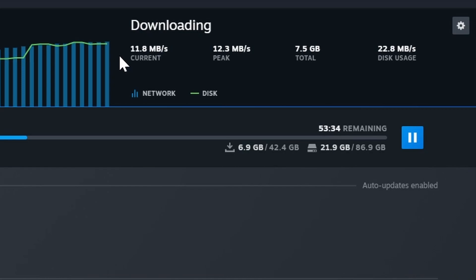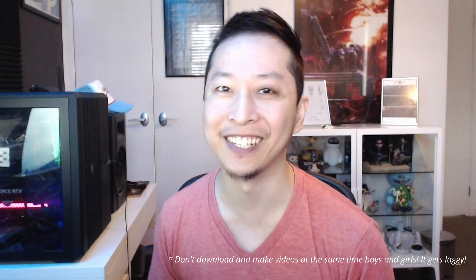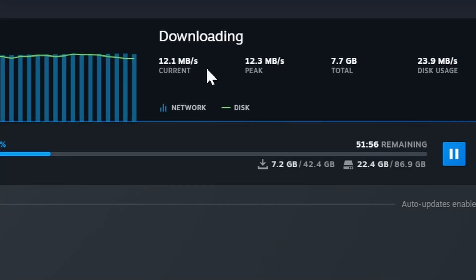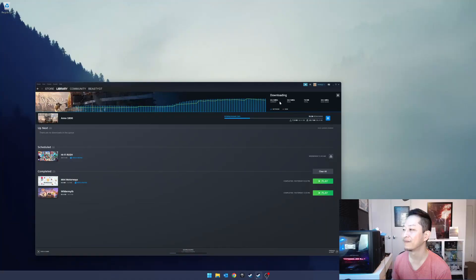That equates to about 12 megabytes per second, which is pretty much max speed — so everyone in the house will probably start coming into my room saying there's no internet, and it's actually just me. Switching from Sydney to Perth actually got me a better speed. It doesn't really matter if you're closer or not; it just depends on whether that particular server is less congested. Enjoy your faster Steam download speeds!